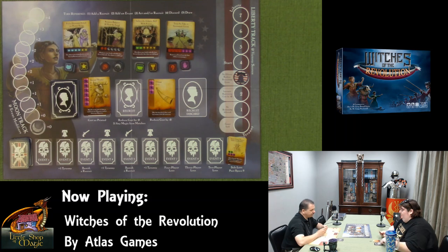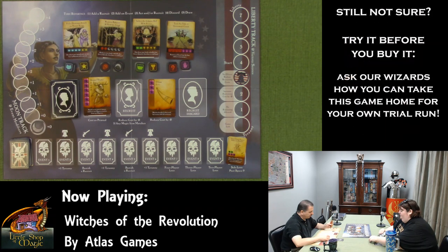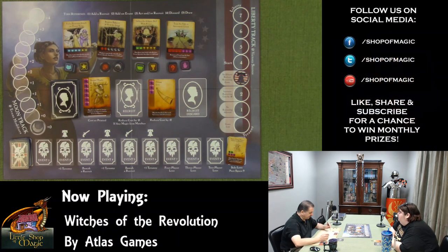Actual gameplay begins. On Shelby's turn she overcomes the first event. She discards her cards and takes an objective marker. She gets a relic for free since relics don't cost anything — nice early pickup. Draw back up to five cards.